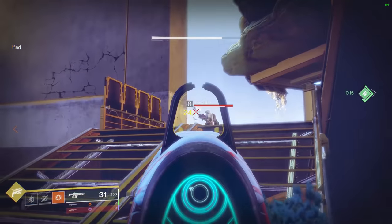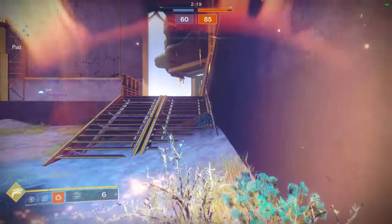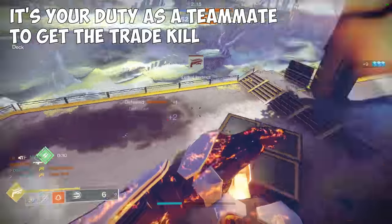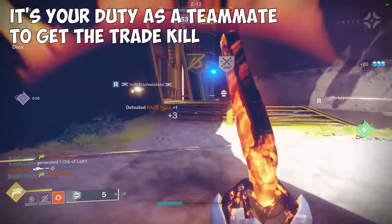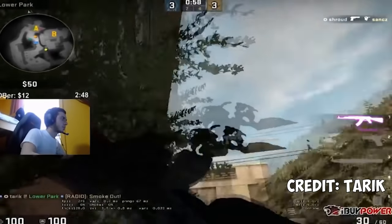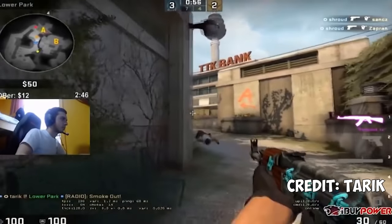On the flip side, if your teammate is the one taking the peek and engaging the enemy, it's your duty as the teammate to get the trade kill if your teammate goes down. There are very few things more frustrating than taking a duel as an entry fragger and losing, only to watch your teammate sitting back passively and not even taking the opportunity to trade out your death.